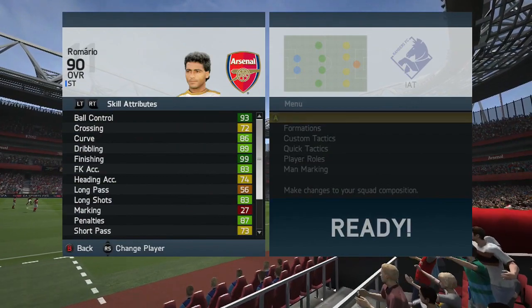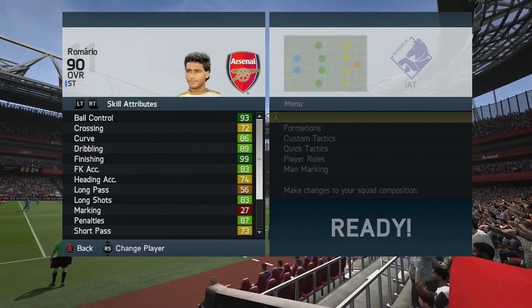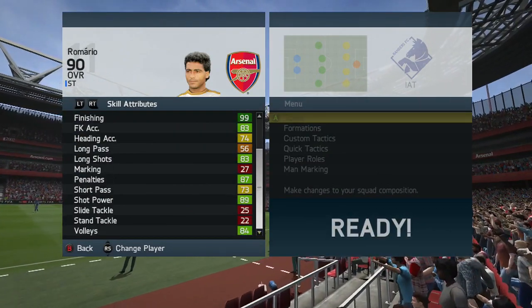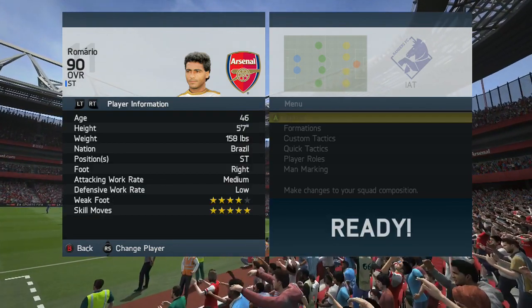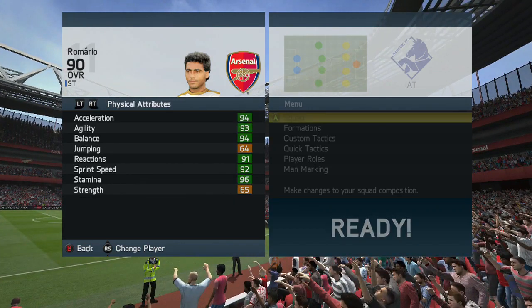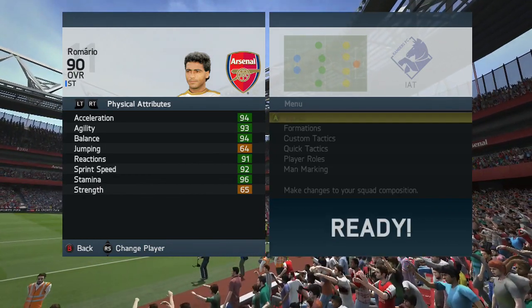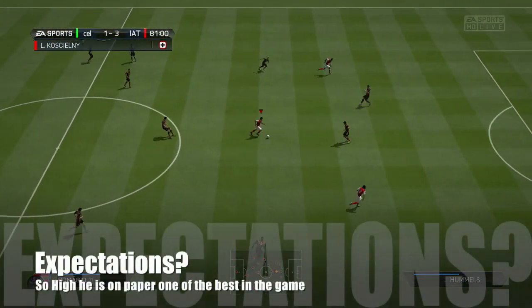Right footed, four star weak foot, five star skill moves, 13 games, 13 goals and three assists — which isn't bad at all. Looking at his in-game stats: 93 ball control, 99 finishing at the maximum, 89 dribbling standing out as well. We also have 89 shot power, 84 volleys, pretty decent. He's short at five foot seven and lightweight at 158 pounds. Key standout stats: 94 acceleration, 93 agility, 94 balance, 91 reactions, 92 sprint speed — however only 65 strength — plus 94 attacking positioning and 91 vision.